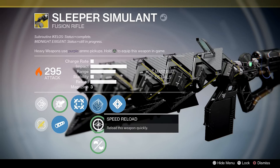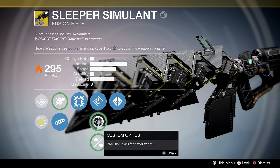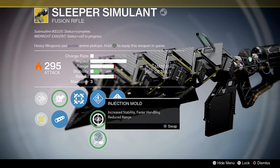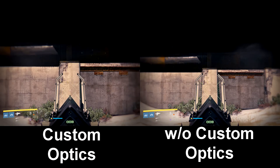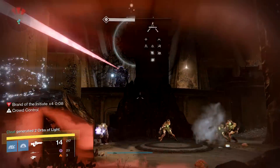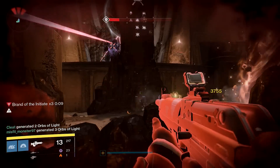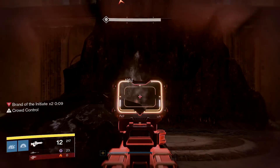For the selectable perks we have Speed Reload which increases reload speed, Custom Optics which increases zoom when aiming down sights, and Injection Mold which increases stability and handling at the cost of range. The clear choice here is Speed Reload. You will be reloading a lot since it usually only takes one or two shots to take out a target, and you want a full mag when you need it. Injection Mold does increase handling but at the cost of range, which is too important on a weapon that needs to land precision shots.